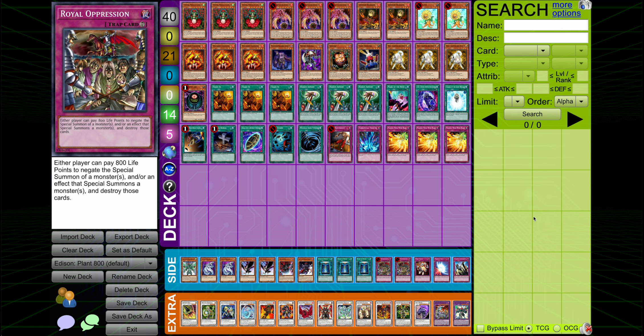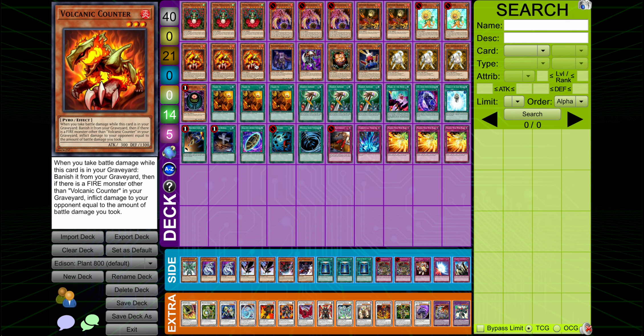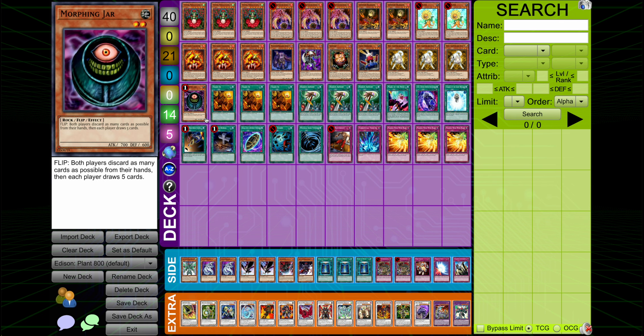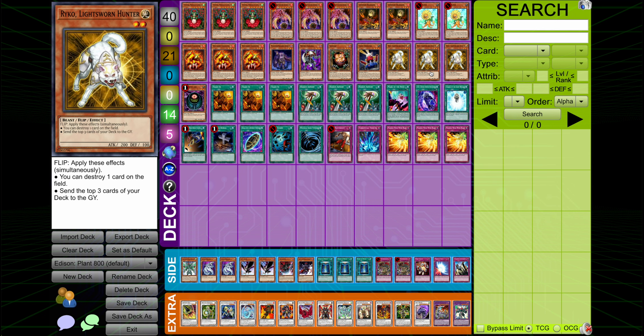I pretty much think I nailed this one the first time. The build on screen is very, very similar. I think you've got to be on those volcanic counters — if you're not playing them, it just becomes a really bad plant deck and you're better off playing something else. You need to be on the full turbo element: trade-ins, card destruction. Morphing Jar may be a little more optional, but I do like playing it. Of course, all of the mill engine with the Raikou and the Charge.